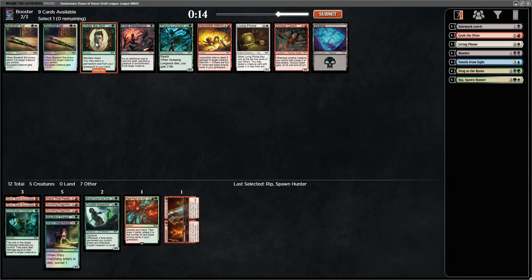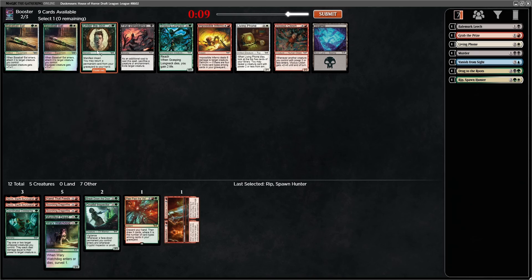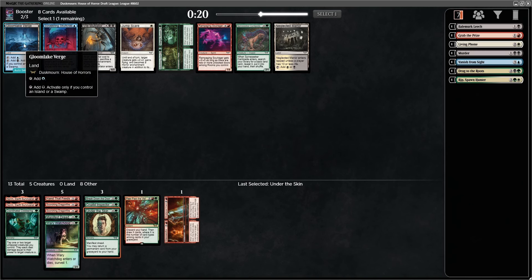Under the Skin — oh, I didn't even see that! How did my mind blink out on that one? We're obviously taking Under the Skin. And there are two baseball bats in that pack. Gloom Lake Verge, which I'm not going to play — how much is this in ticks? It's 0.88 ticks. Good enough for me. Gotta get those ticks back somehow. Obviously I wasn't taking that — I'd take this.